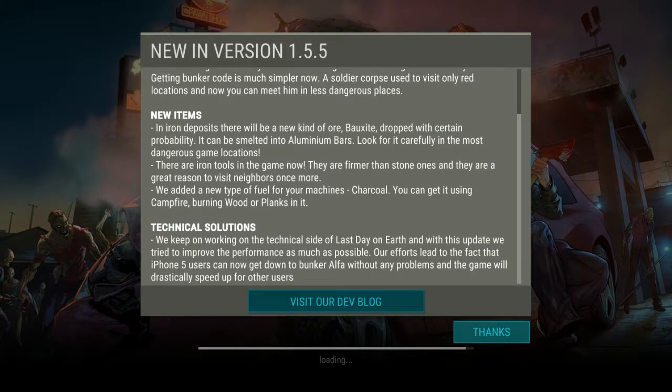Bunker Alpha scored new items. In iron deposits there'll be a new kind of old box set, so we can get box sets now. I'm not sure what a box set is used for in the game, but it's a new item, so that's pretty cool. It can be smelted into aluminum bars - basically the same thing, we'll get aluminum bars from it.